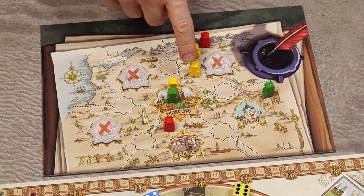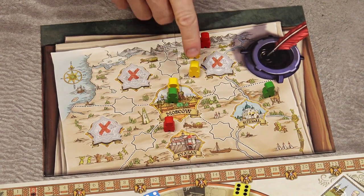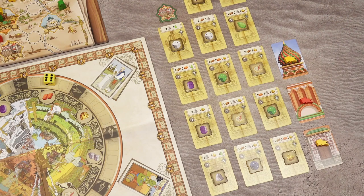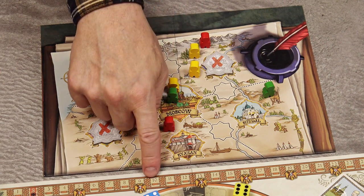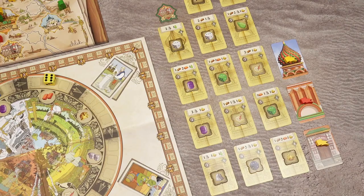Each player who has contractors in that area receives recognition points equal to the number of contractors in that city area multiplied by the number of their banners in that tower. In our example, the yellow player has 2 banners multiplied by 2 contractors, scoring 4 recognition points. The red player has 1 contractor and 1 banner, so 1×1 equals 1 recognition point.